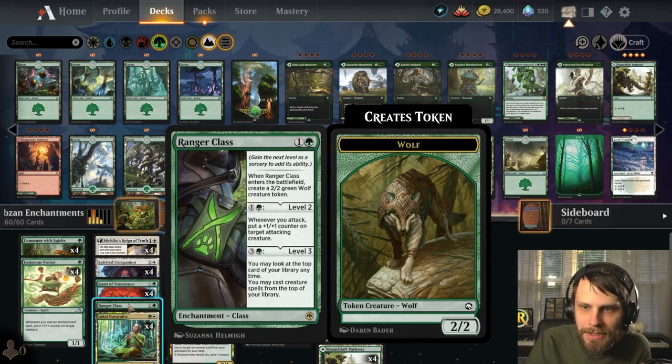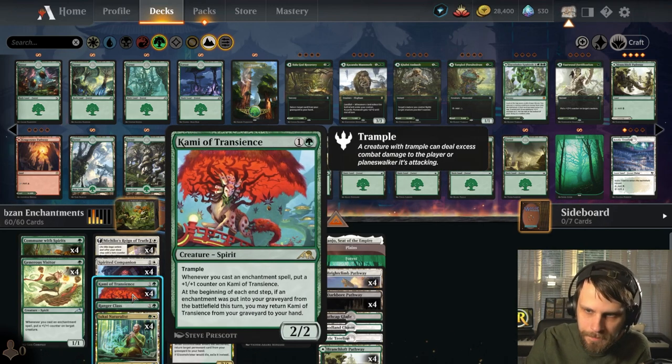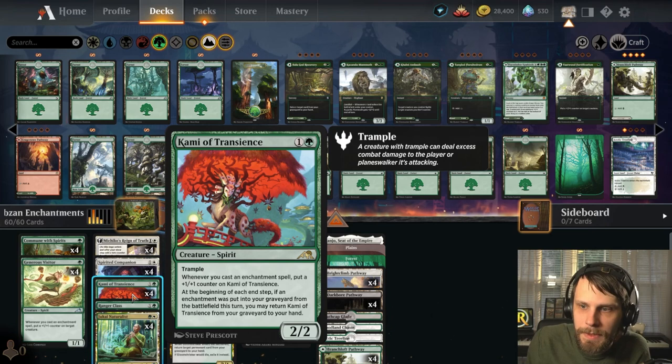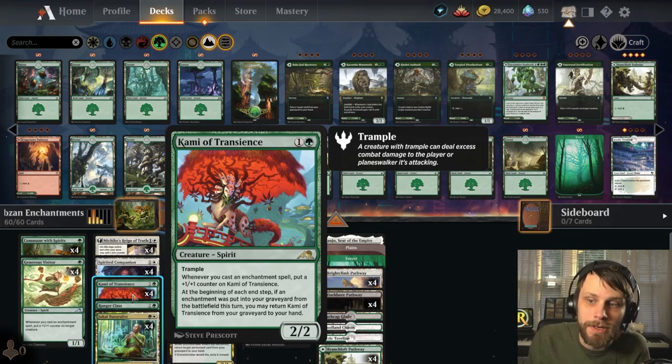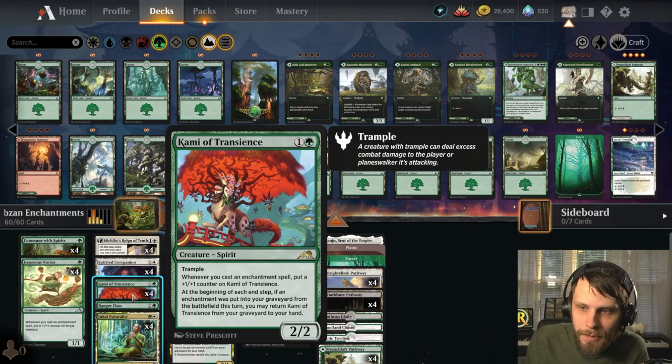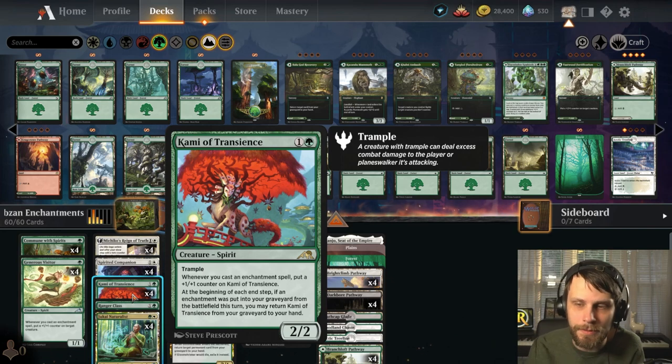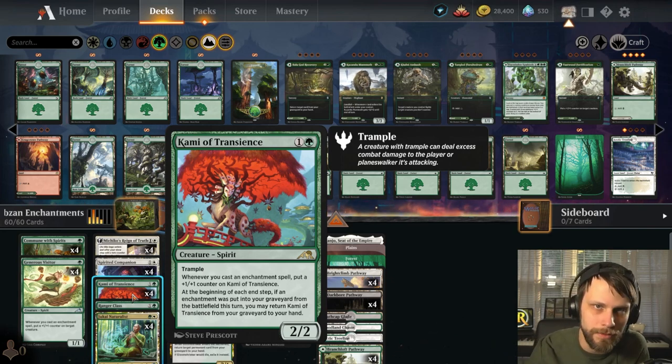We do have a one-of Ranger Class. We've seen this well and true in mono-green decks everywhere — kind of an interesting include, but I really like it because we can go crazy with that level three. Kami of Transience is a 2/2 for two with trample. Whenever you cast an enchantment spell, put a +1/+1 counter on it. At the beginning of each end step, if an enchantment was put into the graveyard from the battlefield this turn, you can return this from your graveyard to your hand. Some built-in recursion — great to pair with Katilda long-term.